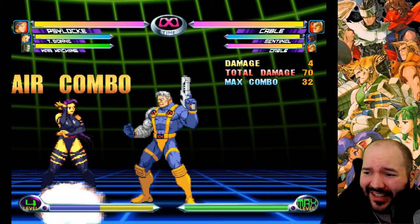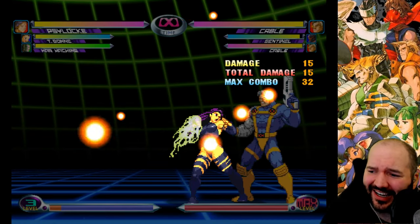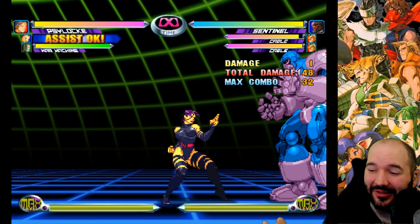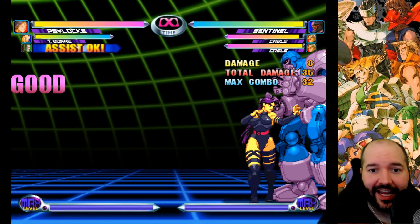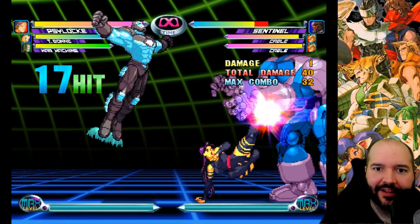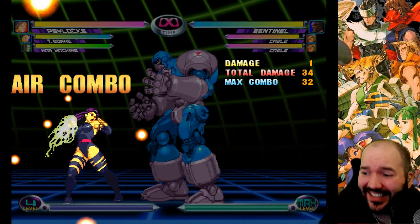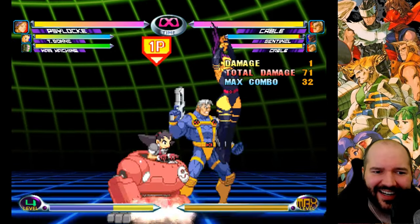So it seems to me like Tron Bonne Assist does get scaling applied to it and it does scale the follow-up combo. If I'm coming about this the wrong way somehow, let me know in the comments. But as far as I can tell, it seems like a wives' tale that Tron Bonne Assist doesn't scale. It's especially easy to test against Sentinel - when you scale the combo damage all the way down, the Tron Bonne Assist was only doing 1 damage per hit. War Machine Assist totally scales as well - 9 damage per hit normally, then 1 damage per hit after a long combo. So Tron Assist applies scaling like any other move.